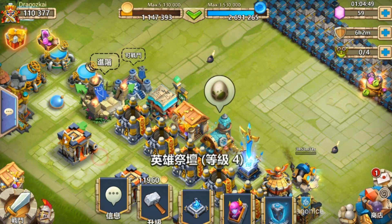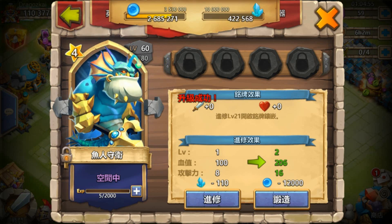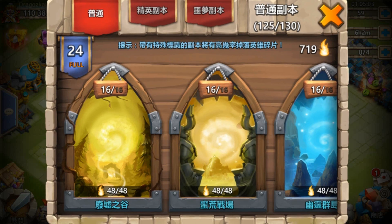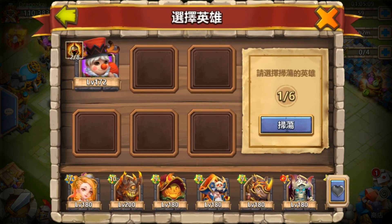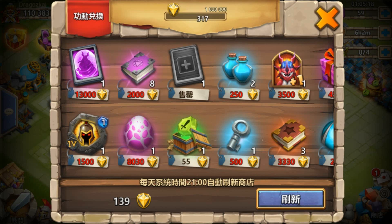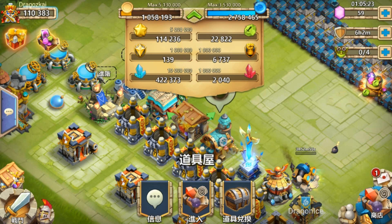One more great thing about this update: when you inscribe, you can now see the resources you just used — that's perfect. Also for sweeping dungeons and buying anything in the warehouse, it shows how many resources you just used. You can also see all your resources by clicking on the top. This is a really nice quality-of-life improvement.